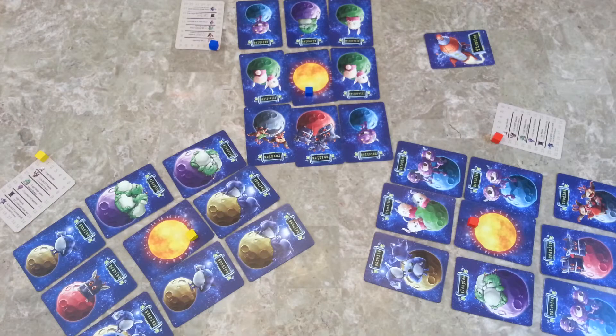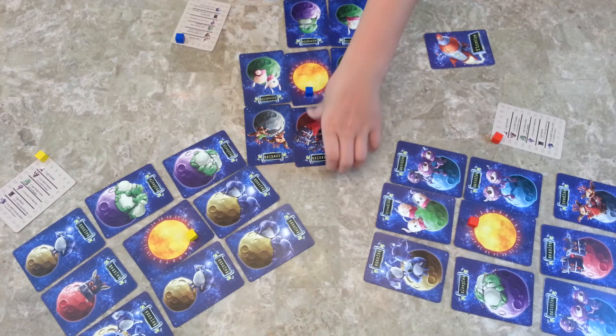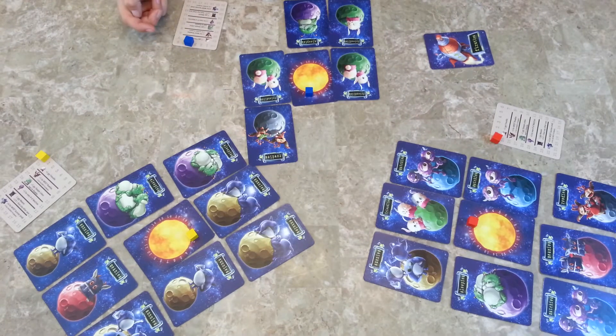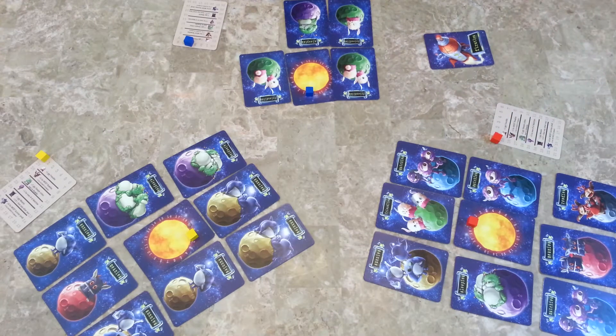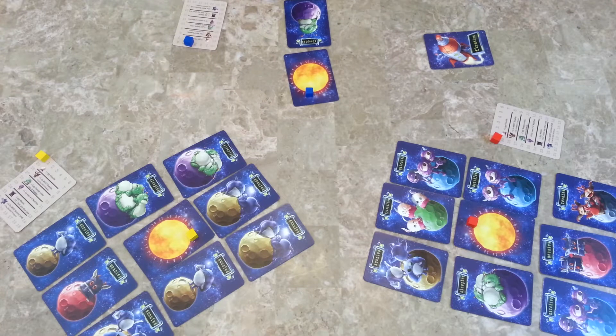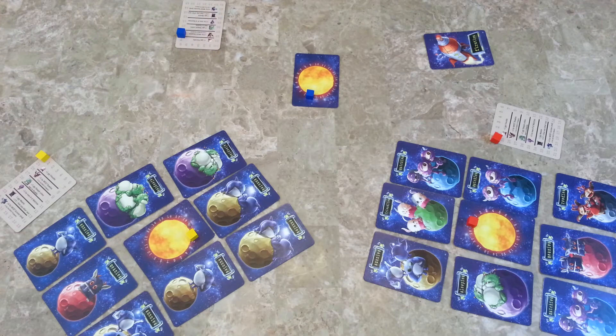This is what it looks like at the end of a round. This player has two Matchys, so that's five points. They have a Minie, so they go back one. They don't have the most Rowdies because they're tied with this person. They have three Friendlies, so that's three points. And then they have a Sleepy that was not next to a Rowdy, so they get one point. So they have eight points total. After everybody has scored, you shuffle and then deal out nine cards to each player and play again. The game ends after three rounds — the player with the most points wins.